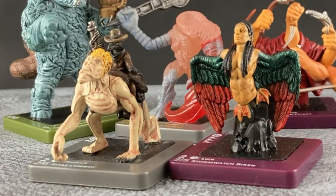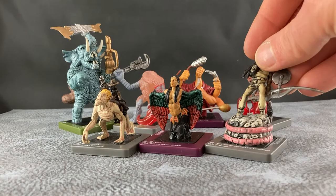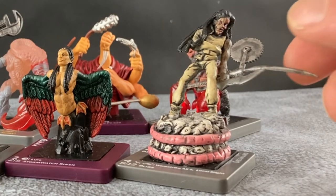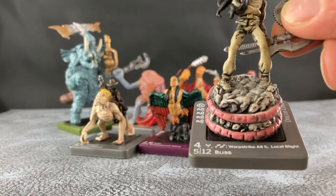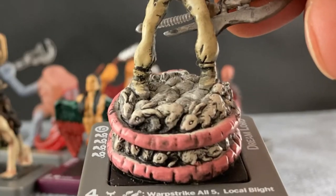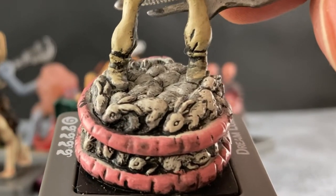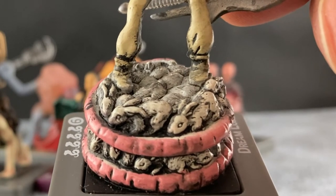Getting back to how this is a battle between dream lords — here we have one of the dream lords who looks pretty crazy. He's got some kind of crazy super-saw, but what's really crazy about him — he's standing on a pedestal of bunnies. It looks like a cake of bunnies. That's over the top.